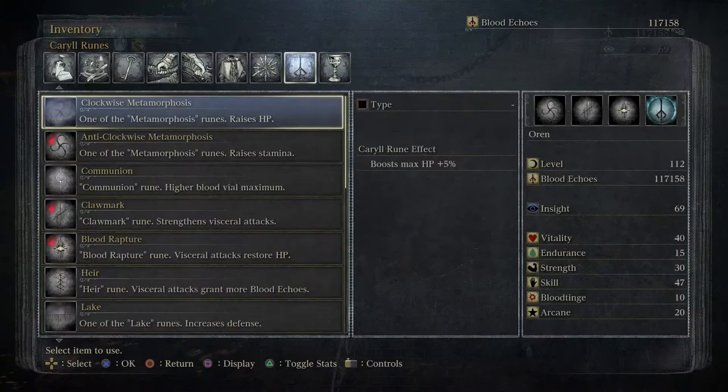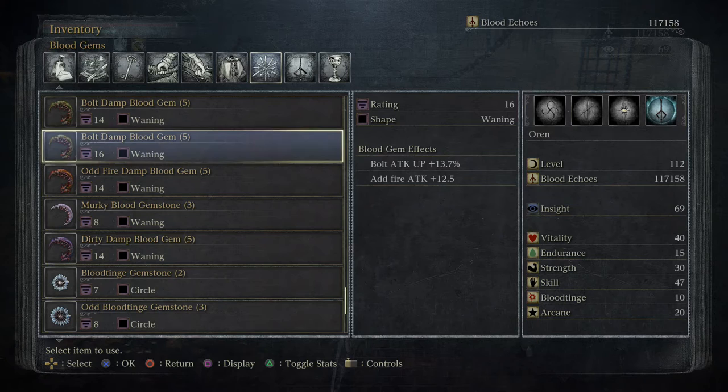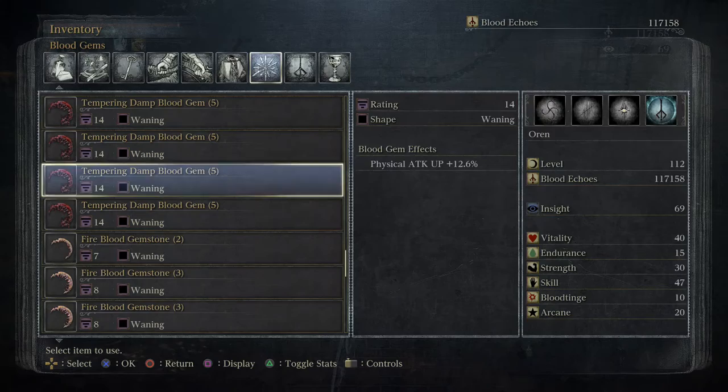I got a new blood gem - it's a level 5 red Odd Fire Damp Blood Gem. 27 fire attack. It adds fire attack but increases bolt attack. What the fuck? What's that even useful for? What's with these things that add bolt and fire attack? I don't know if that's necessarily useful. Weird. Here are the Damp Blood Gems I was getting - they're just an increase of physical attack damage.